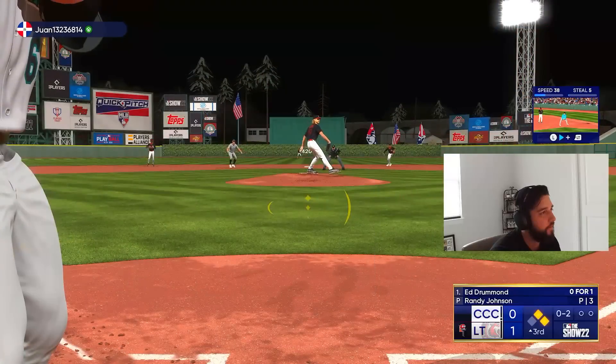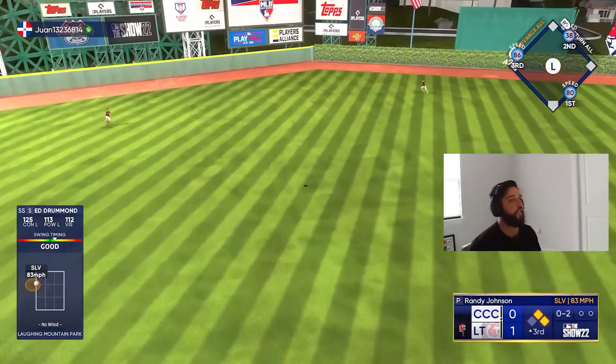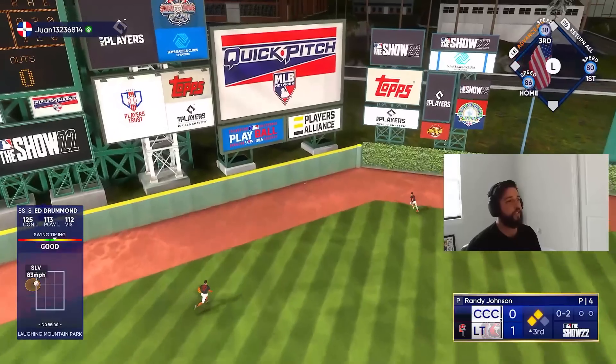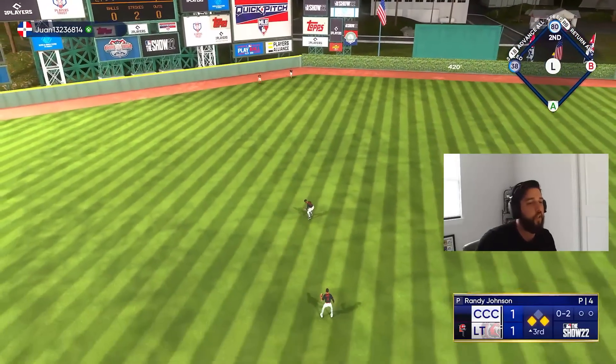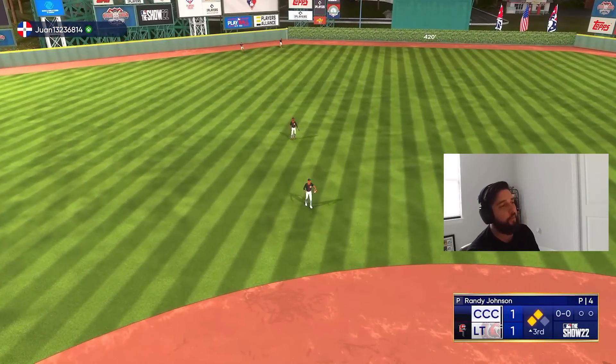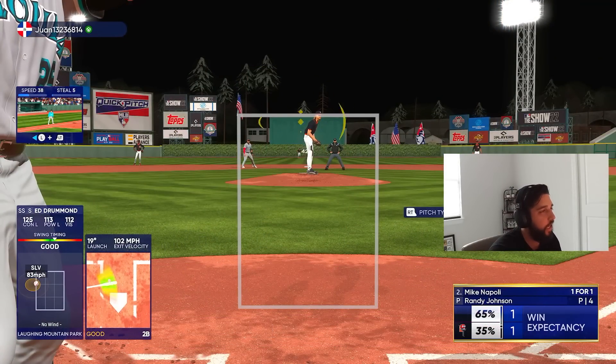Yep, here comes Randles. Oh, that's hitting a gap — let's go! Great swing right there on the slurve up and in, but we got to it nicely. That's gonna be our first run of the game. We'll stay at third — no reason to go. First and second, tie ball game 1-1, and we got our debut man coming up in Mike Napoli, let's do a job.